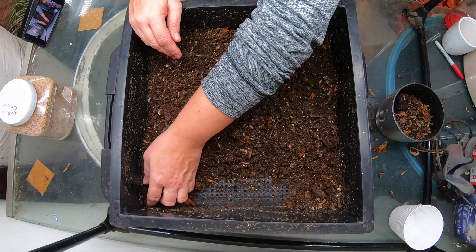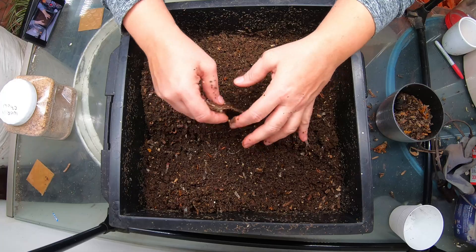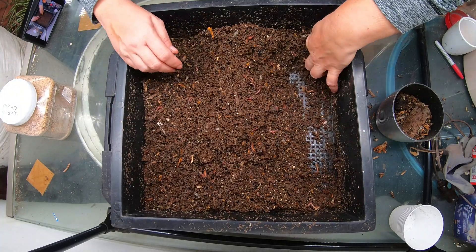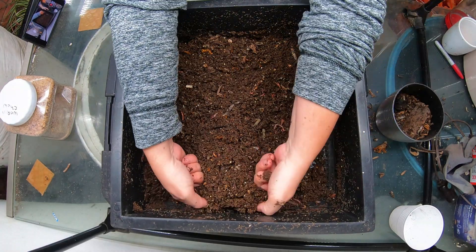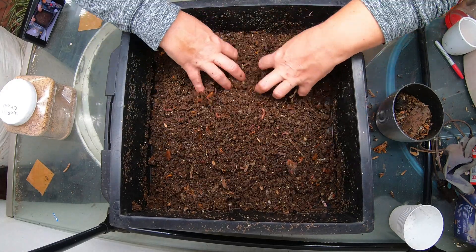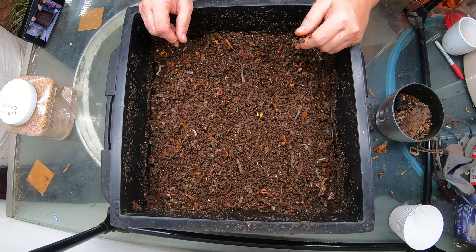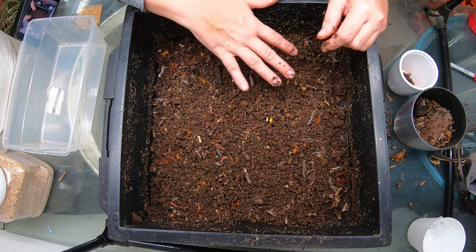The way that I go ahead and harvest this is to do the aggravation method — kind of fluff it up and then wait for the worms to dive down into the layer below. I want to make sure to get everything away from the corners. The other layer that was fed recently is directly below here, so this should be an area they would like to go to. I'm going to fluff them up and give them a little bit of time to sink down into the layer below. As they sink, I'll be skimming off the top where it is free of worms.